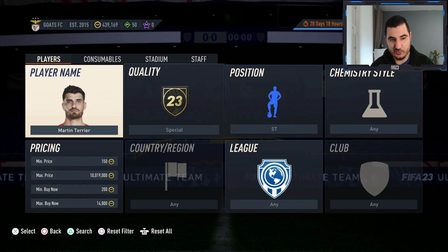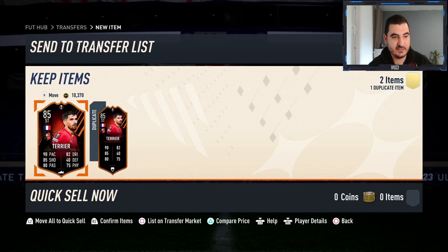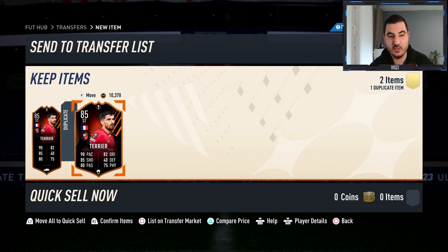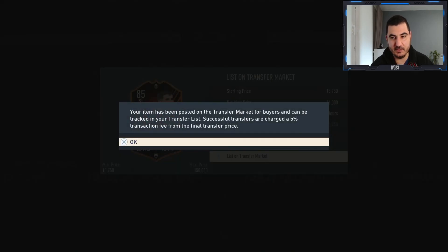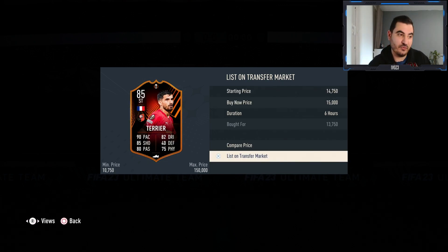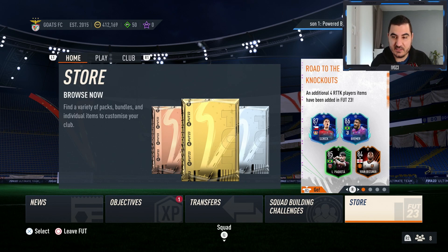I'm going to try to get a couple to show it's possible. I managed to get two Terriers — one for 13,750 without anything, and one for 13,250 with a Hunter chemistry style. The one with Hunter is actually selling for 16k so I'm going to flip immediately, and the other is selling for around 15-15.5k. I'll try 15k — that's 500 coins profit per card, achieved in about three to four minutes.